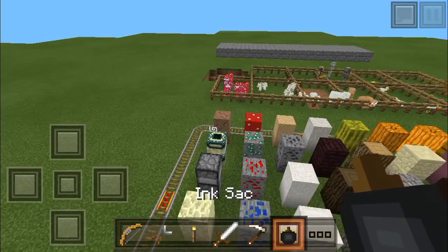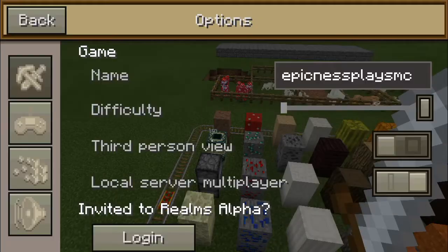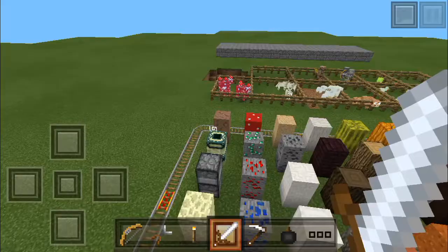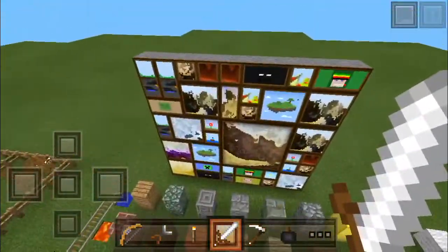Oh my god, it looks like a bomb. So this change to the GUI — also the options did change, look. See, it looks kind of cool I guess. And yeah, the blocks didn't change, some things did change except also this changed right here.